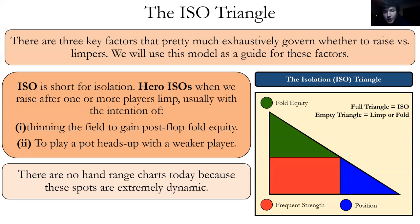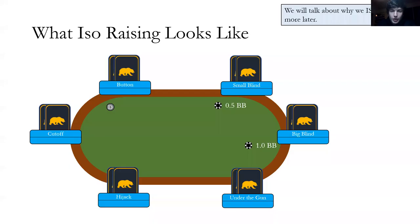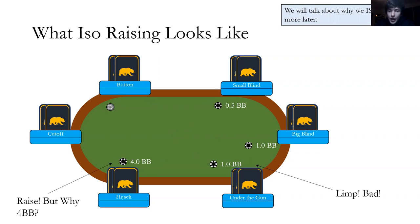Versus a limp, we raise to four big blinds rather than our default three — we'll talk about why later, the main idea is pot odds. Frequent strength is the most important factor. If we have excellent frequent strength, we don't even need to care much about the other two — we'll raise. Fold equity is second most important, position third. So what is frequent strength? In simplest terms, it's good pair potential plus versatility — how frequently a hand flops strong hands, meaning good pairs, good draws, flushes, etc.